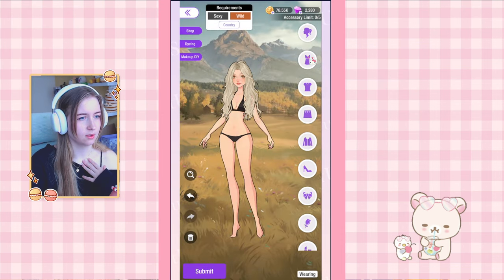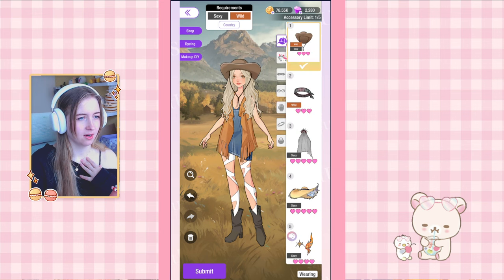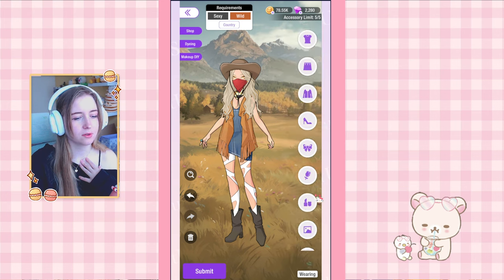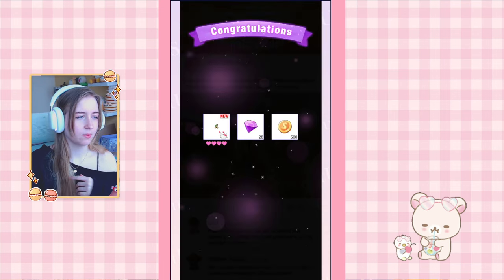11-10 is styling with the sexy wild tags. I really like that you don't have to click on sorting options — it goes right in. I have a lot of cowboy stuff which I really like, so I go with all of those, add five accessories, and that level is done. We got a ring as a reward.